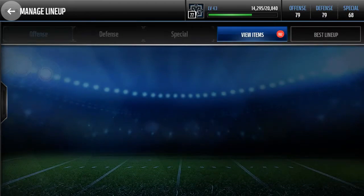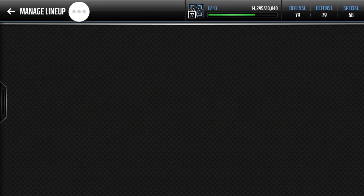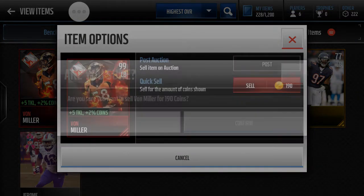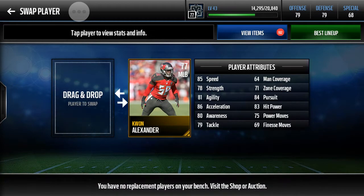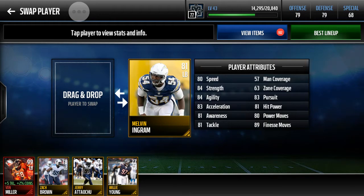We just completed Domination! You could sell for like 180 coins, 190. If I did that by accident I would've flipped out. Here we go guys, on to defense. Kwon Alexander — oh shit. I guess we'll put him right here.